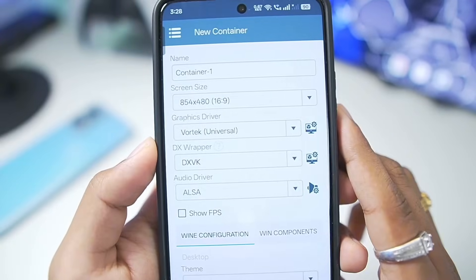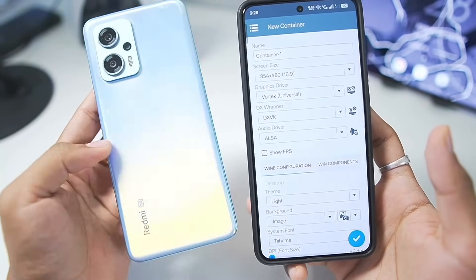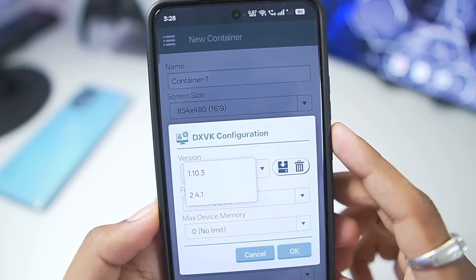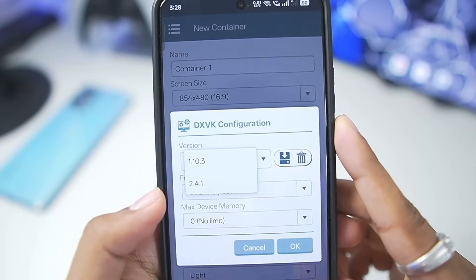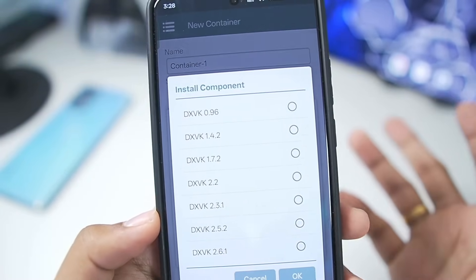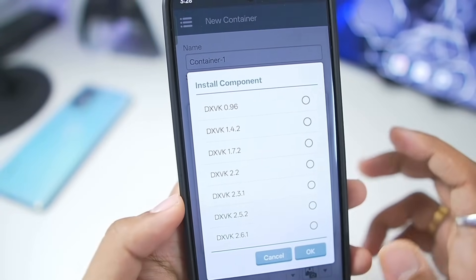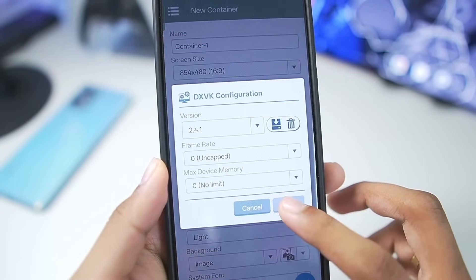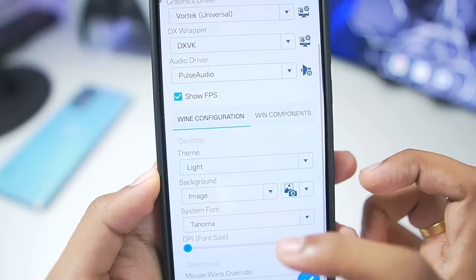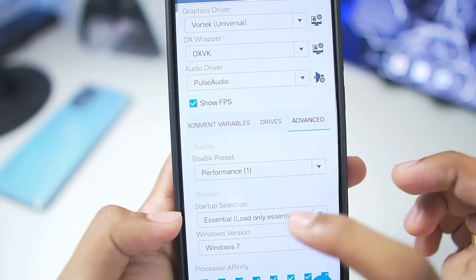The Vortex Universal graphics driver even supports Mali GPU Android devices — not all Mali GPUs, but most of them. That's new in Winlater 10.1, which is really amazing. For DXVK, we get 1.10.3 and 2.4.1 — we'll go with the default, but you can also import other DXVK wrappers depending on the game you're trying to play. Tap OK, set audio driver to Pulse Audio, enable Show FPS, and set the Performance 1 preset in these settings.